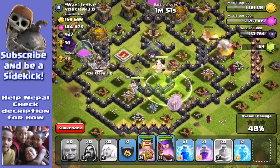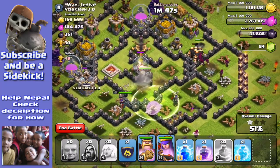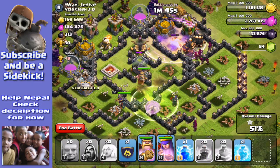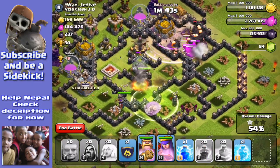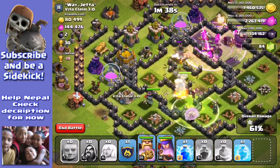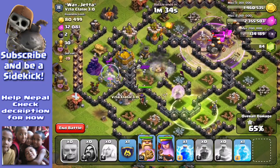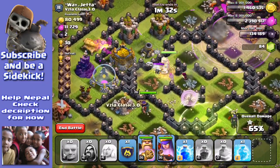Healers are doing a perfect job healing these heroes. I've got the giants up at the top right just tanking for the wizards, which is great. The whole idea with wizards and giants going together is that the giants soak up a lot of defense.